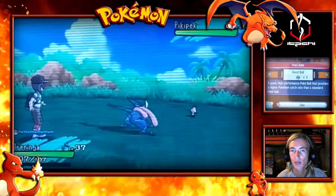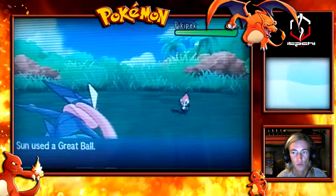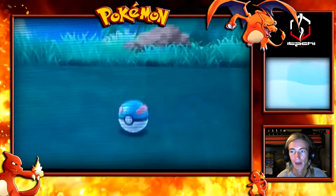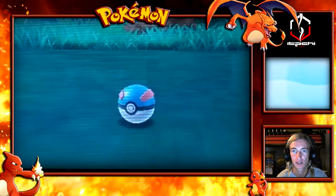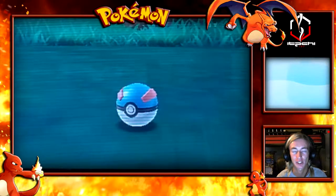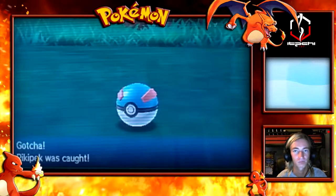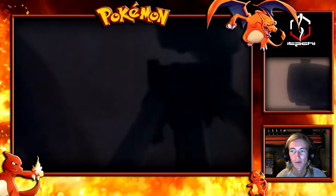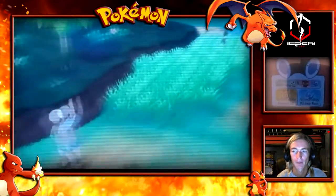The first one we're going after is a Pikipek. I'm going to go ahead and use a Great Ball. Usually when you play Pokemon, the first Pokemon you throw a Pokeball at is a 100% catch rate without even damaging it. I'm kind of lazy here - I don't want to do any damaging effects. I want to get through this quickly, so we got a Pikipek.